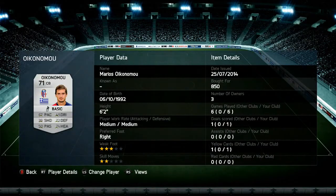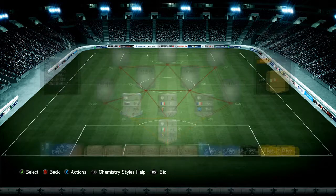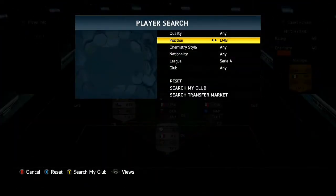The final centre back is a Greek guy and it is Ukonimo — I don't know how you pronounce his name but he's okay, he's got some okay stats on his card. Not the most expensive card in the world and if you want an okay Serie A centre back he's a pretty good choice.